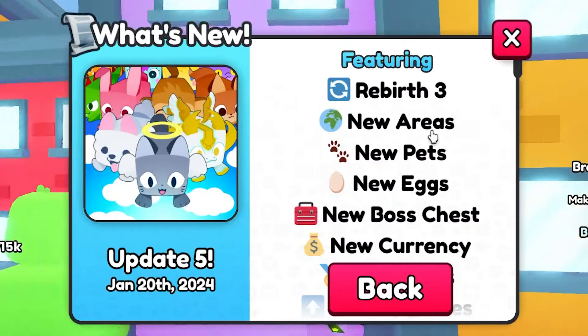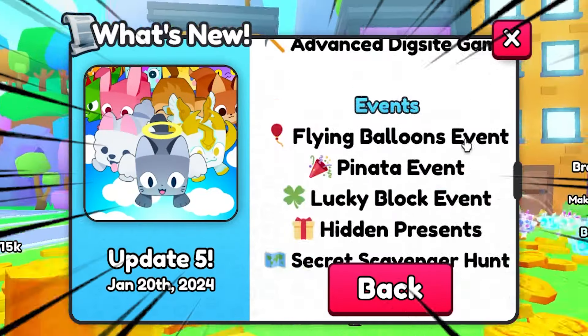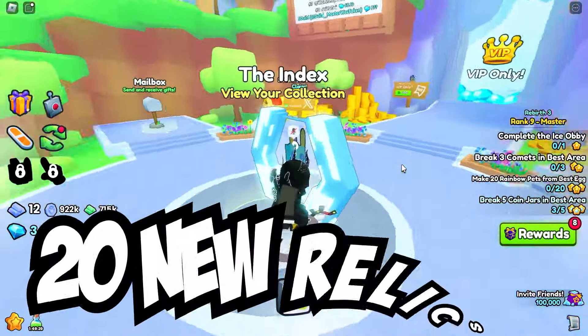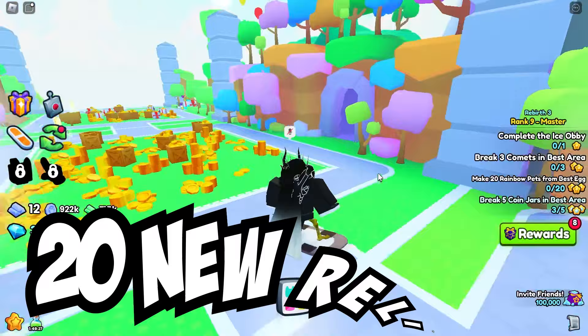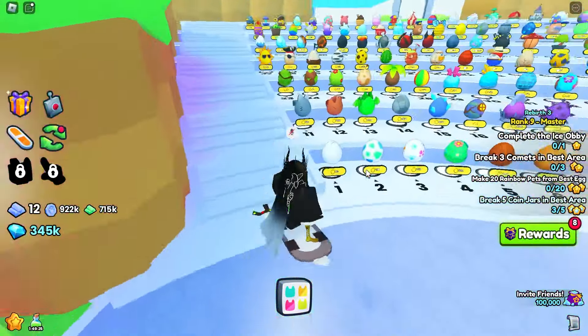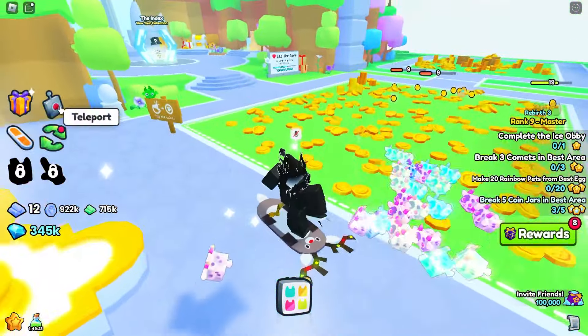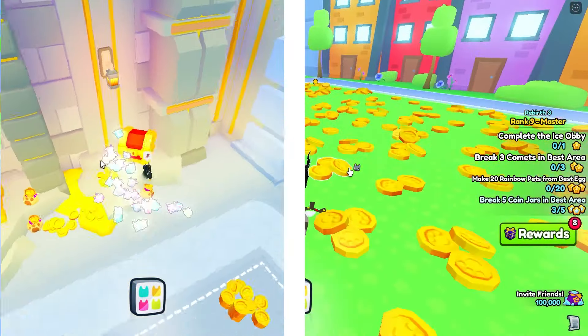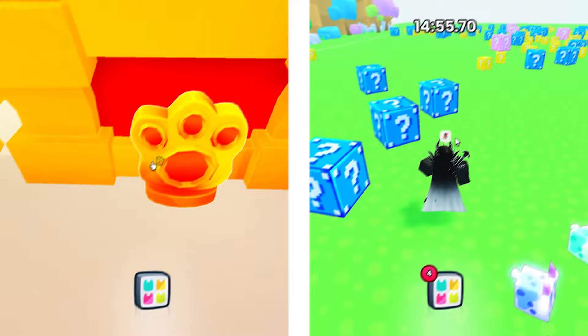With the new Pet Simulator 99 update, update 5, they have added many new items. And with that, there are 20 new shiny relics which you are going to be able to get. There are going to be two different sections in this video: the ones inside of the main areas, and then the ones inside of the different minigames. So let's get into it.